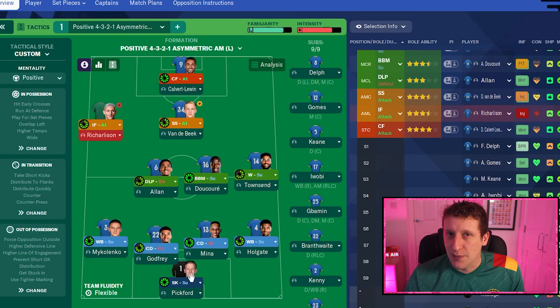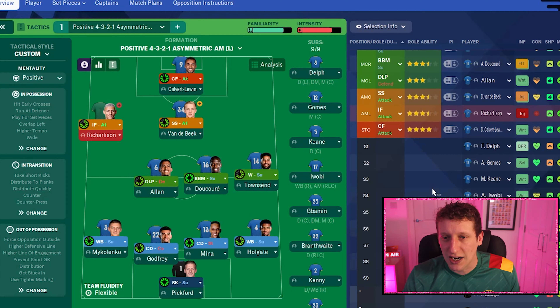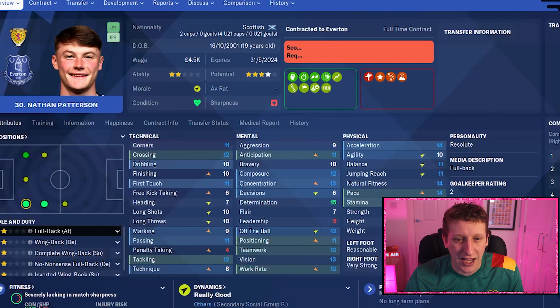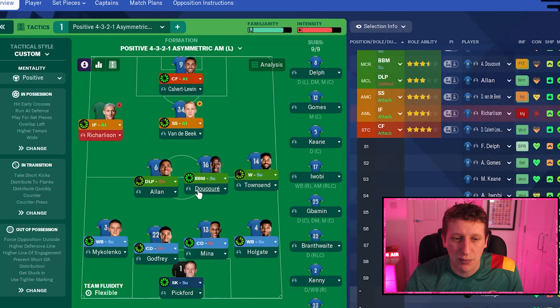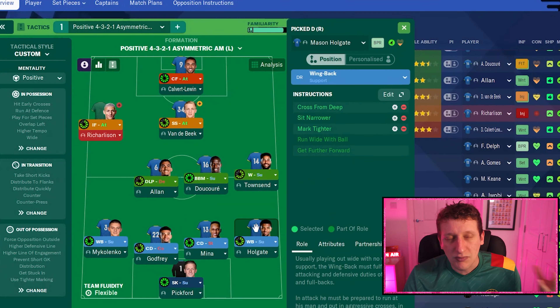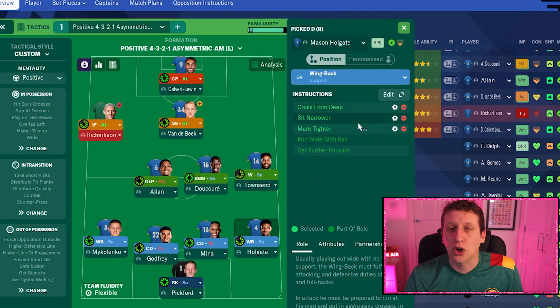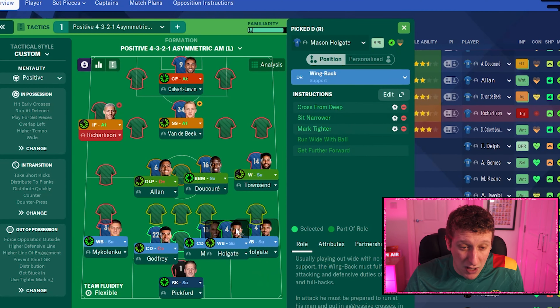Sweeper keeper on support — Jordan Pickford, pretty standard. I've gone with Mason Holgate as my right back. There's competition at right back with Seamus Coleman, John Joe Kenny, and youngster Nathan Patterson, but Patterson isn't quite ready. I've put Holgate as a wing back on support. I've got him crossing from deeper, not overlapping too often, marking tighter and sitting narrow — I want him tucking in rather than getting too wide, since Andros Townsend is already on the right as a winger.